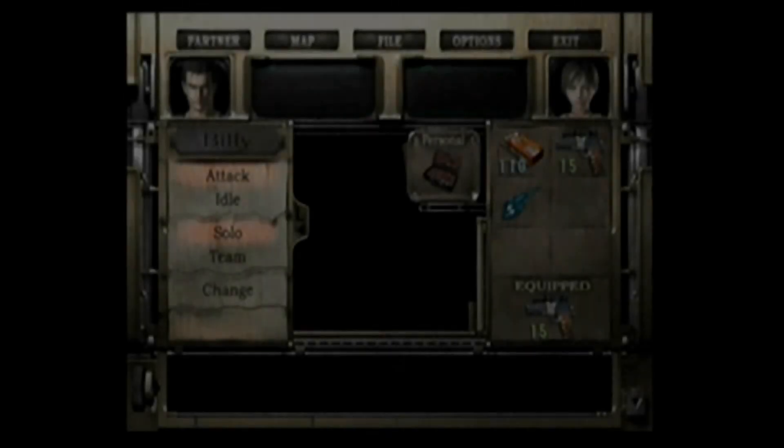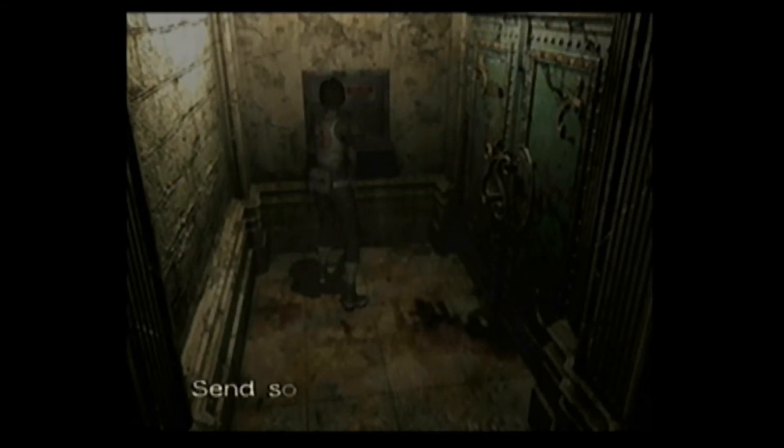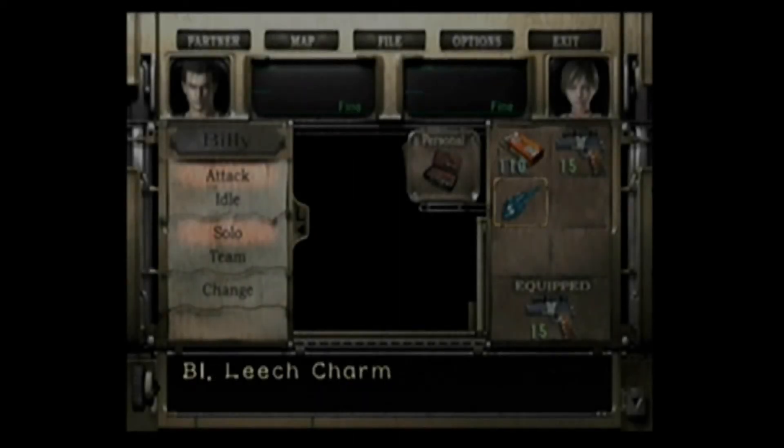With this blue leech here, we're going to send it down to Billy, because there are a ton of these little mini elevators to send things down — instead of just throwing it over the balcony, which would have made a lot more sense. Billy probably needs it at some point. Also, we can't use that one on the door we were just at, because that door requires another type of leech, which is ironic. This guy really must love leeches.